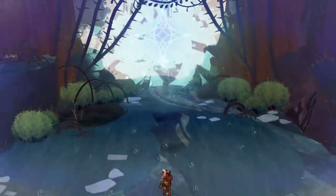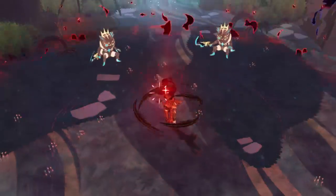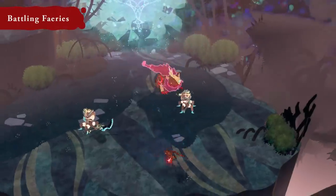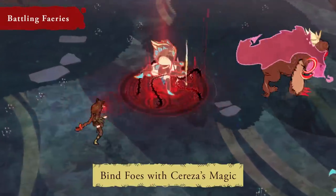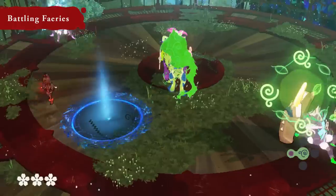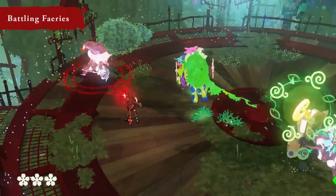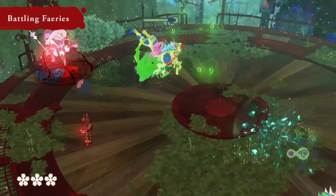Cereza and Cheshire will have to combine their forces to deal with mischievous fairies too. Cereza can't attack enemies, but she can cast spells that bind irksome imps long enough for Cheshire to chomp them up. Controlling both Cereza and Cheshire at the same time, you'll need to think and fight strategically.